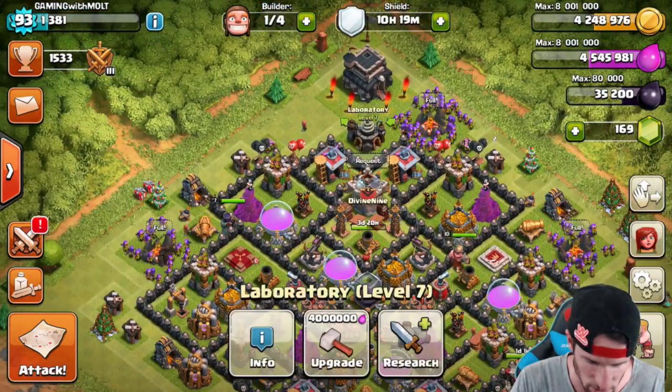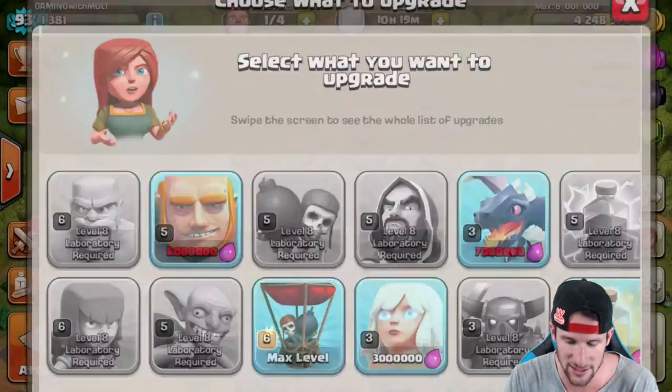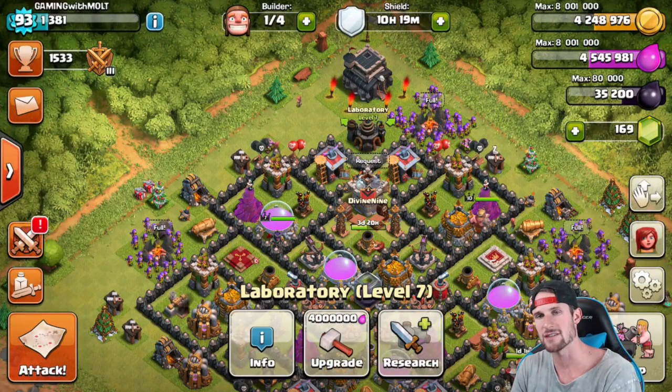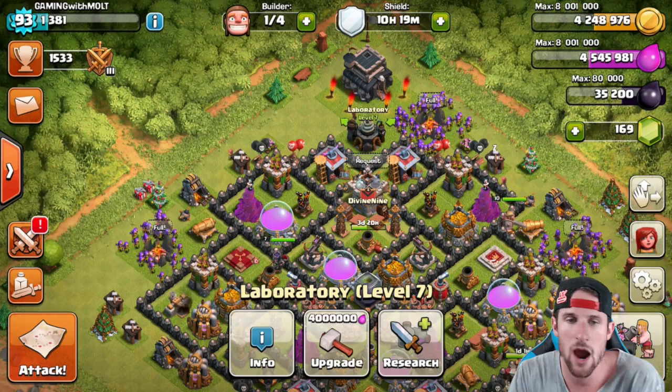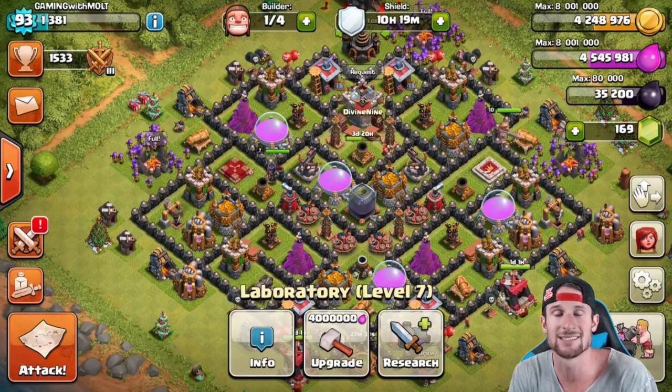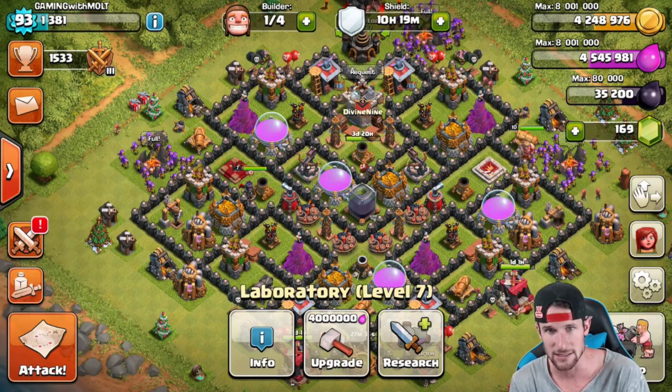So here's what we're going to do — all of our walls are upgraded, but we're going to save our elixir for Giants. I want to research Giants; they cost 6 million and we're at 4 million 500 thousand, so I should be able to upgrade those by the next video.